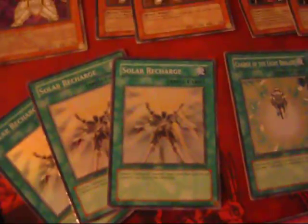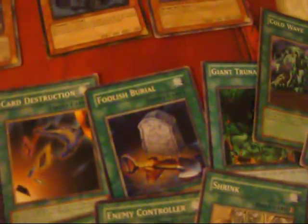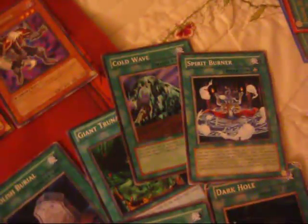Three Solar Recharges — obviously discard LIGHT monsters to get to JD faster. Charge of the Light Brigade to search out LIGHT monsters — basically any LIGHT monster in this deck besides Celestia. Two Mystical Space Typhoons. Card Destruction to get rid of dead hands and refresh your hand — play two. Fleet Burial to send from the deck to the grave. Gentry Nade just to get rid of the backfield. Cold Wave to stop the backfield.